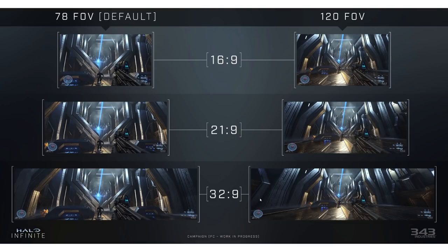In this screenshot, they showcase the comparison between 68 FOV — which they say is default — and 120 FOV, which is ultra-wide. You can see the comparisons between the 16 by 9 widescreen, the extra widescreen, and the ultra widescreen. With ultra widescreen, it really just expands the horizontal point of view rather than the vertical.